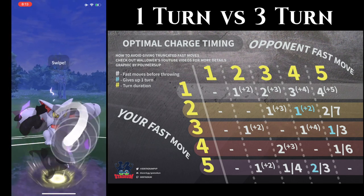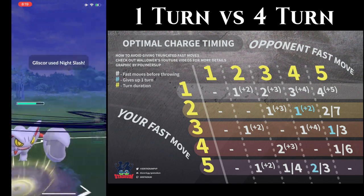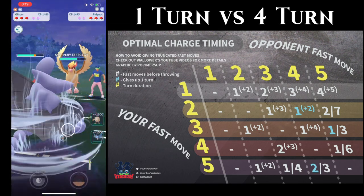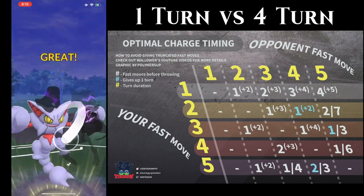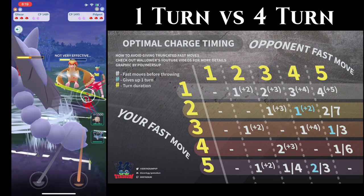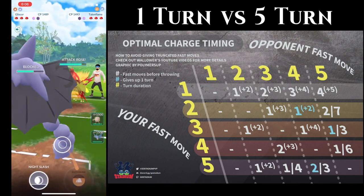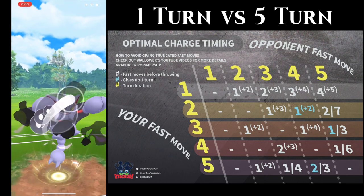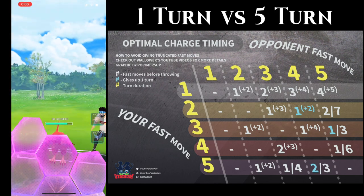Against Skarmory you can see the end of the Air Slash animation come through while throwing the charge move. With a four-turn Gust, you optimize similarly — it's easy with one-turn moves since you just do one less than the total turns they take. But it's also easy to get greedy and throw one turn too late, giving them a full four turns on the Gust. That's a personal struggle. Against Talonflame, there's no Incinerate animation coming through — a good indication of perfect optimization.